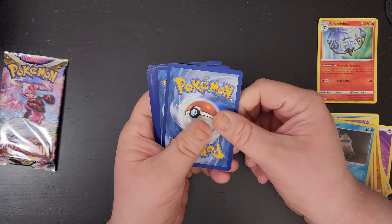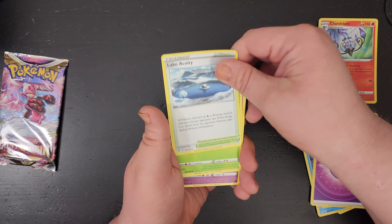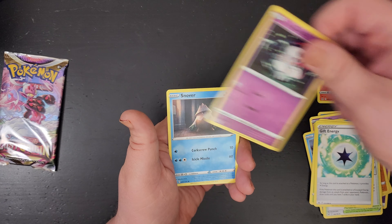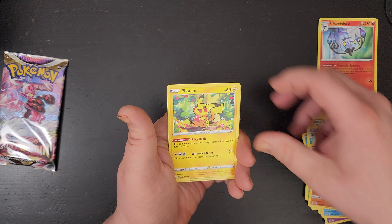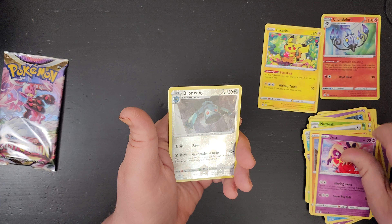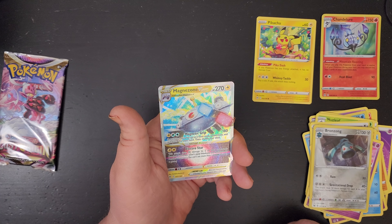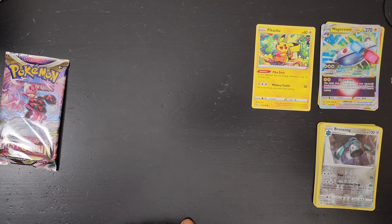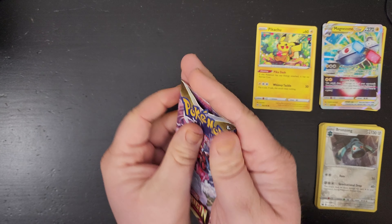Another green coat card — one, two, three, four energy. Trainer, Lake Activity, Nuzleaf, Gift Energy, Azurill, Snover, the chop, Pikachu — oops — a Jynx reverse. Oh nice, man, the zone! These are very nice. Very nice. And last pack, last pack magic of Lost Origin.